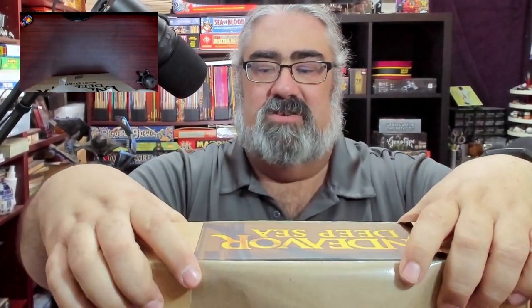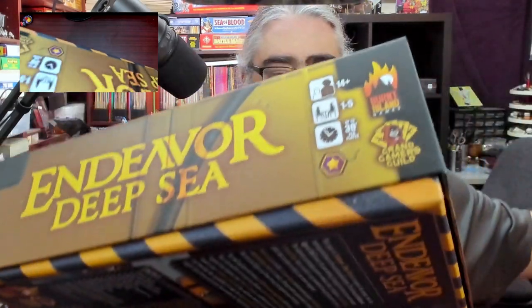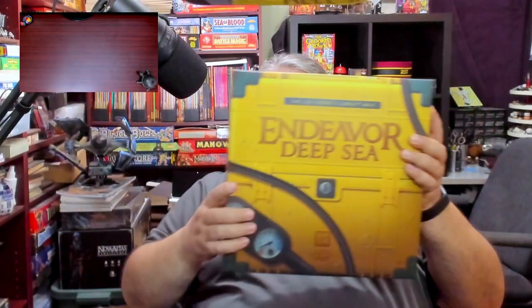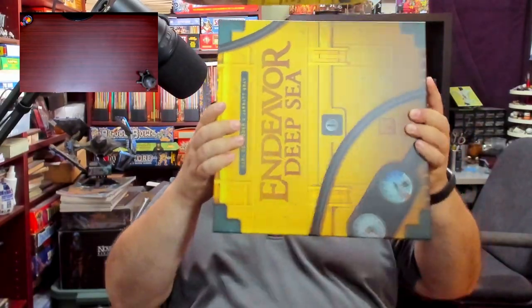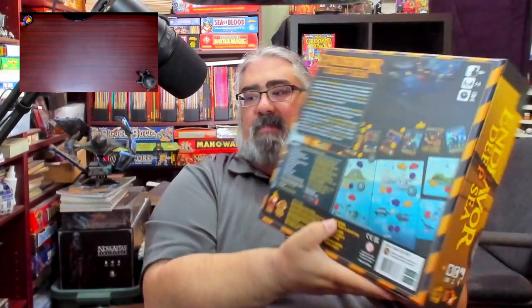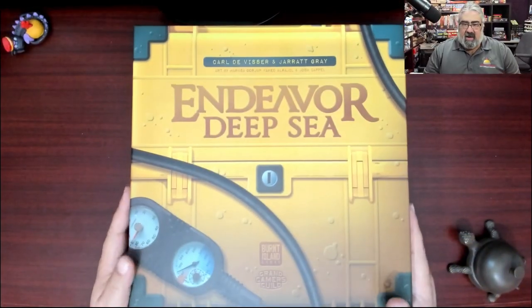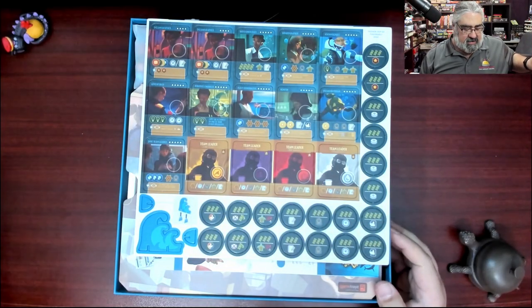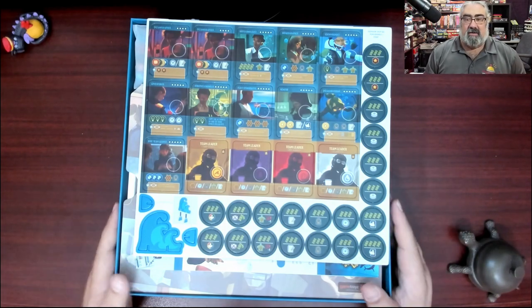I have not played this new version of Endeavor. One thing I am looking forward to is finding out if they included the U, because I am Canadian and Endeavor to me is spelled with a U. I'm going to try to slide this out — and it slides out rather nicely. Nice chunky box, very yellow. This obviously wants to be stored flat. And we've got the back of the box.